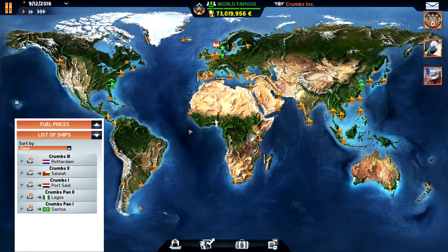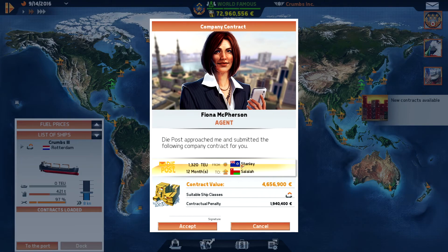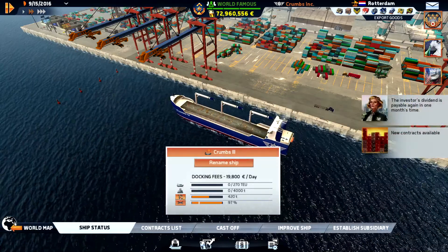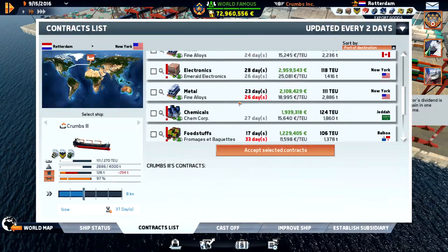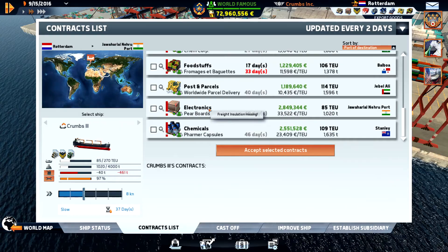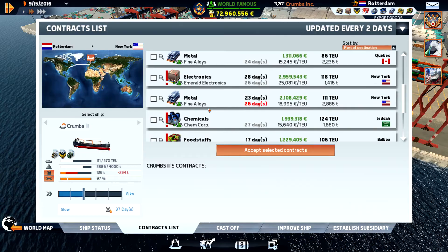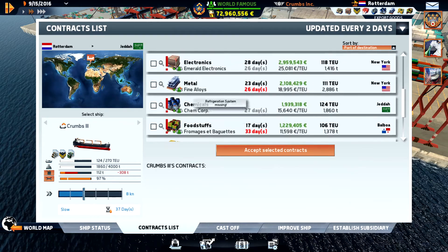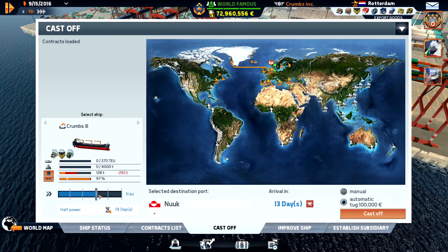We have one ship in Rotterdam. We're gonna do Stanley to Salala — actually cancel that one. So, to the port. We are gonna sail to Nook, or we can go down to Jedda. We're gonna go from there. But we are almost up. I'm really tempted to just go straight up to Nook. Let's run empty up there and speed up a little bit.